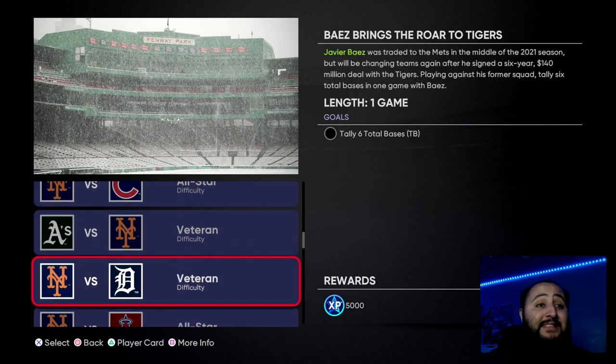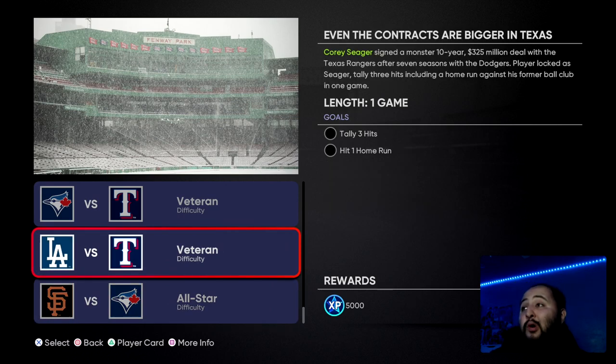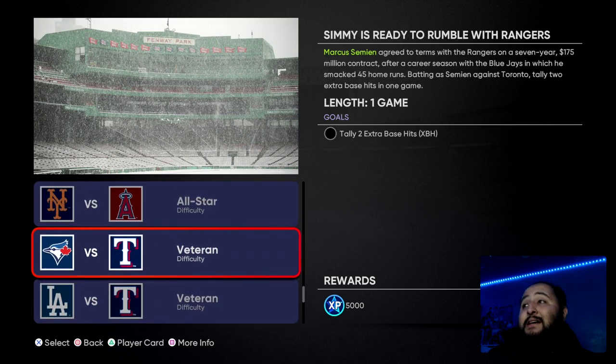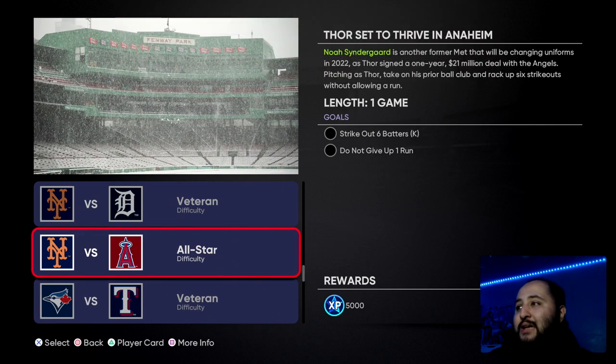Each mission right here is 5,000 XP, and in total that's 45,000 XP. There are moments to: pitch two innings and strike out three batters without giving up a hit; tally two perfect innings; tally three hits and one home run with Corey Seager — he can hit bombs, very easily; tally two extra bases with Marcus Samuel; and strike out six batters without giving up a run.